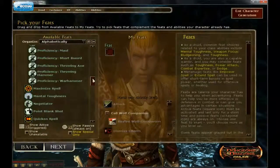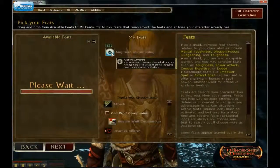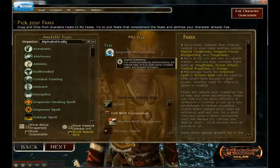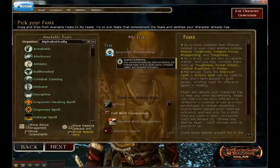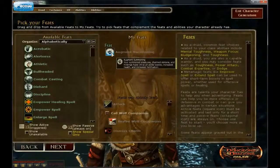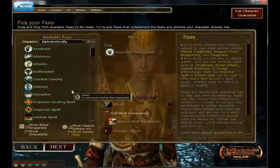The other feat I would consider — and the one I would take — is Augment Summoning. Augment Summoning adds four to your pet's ability scores, and that's huge because they'll get plus six to damage instead of plus two. They also get a bonus to armor class and hit points, so your pets will last longer. I hope this has been helpful, and there's still another segment after this, so I hope you continue.